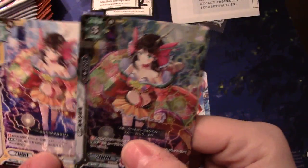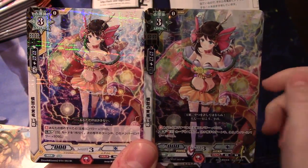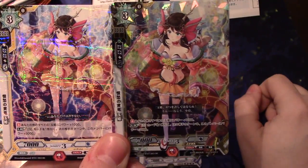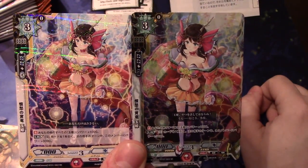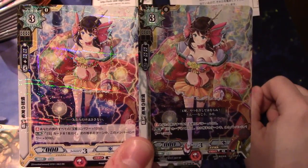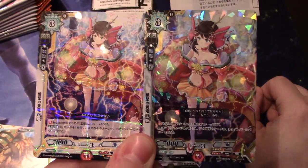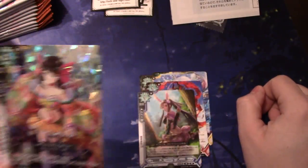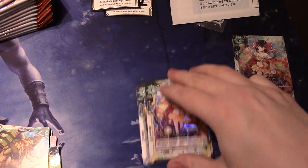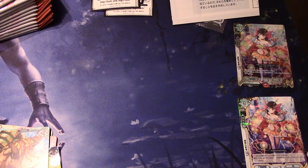So I'll put these side by side if I can hold them in frame. On the left you have the normal version and on the right you have the SR version, so that gives you a little bit of an idea of how they stack up in comparison. And then trying to show off the foiling process — it looks a lot nicer in person. We'll put the RR and the foil to this side for now.